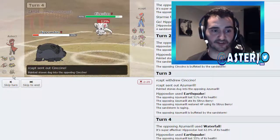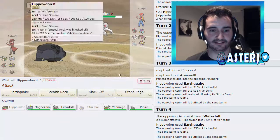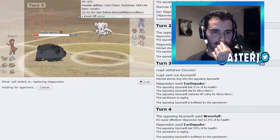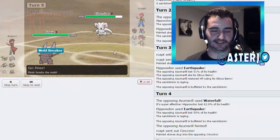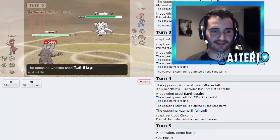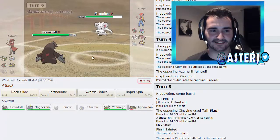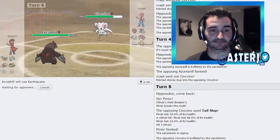He goes for Waterfall — it's not going to take us out, and he doesn't get the flinch, so his Azumarill is gone. I'm going to conserve my Hippowdon and go out into Pinsir. He's not going to click Rock Blast and I think he's Band. He goes for Tail Slap, which still kills because of the Technician boost. But now I get to go out into Excadrill — sand is still up for four turns, so I fire off an Earthquake.